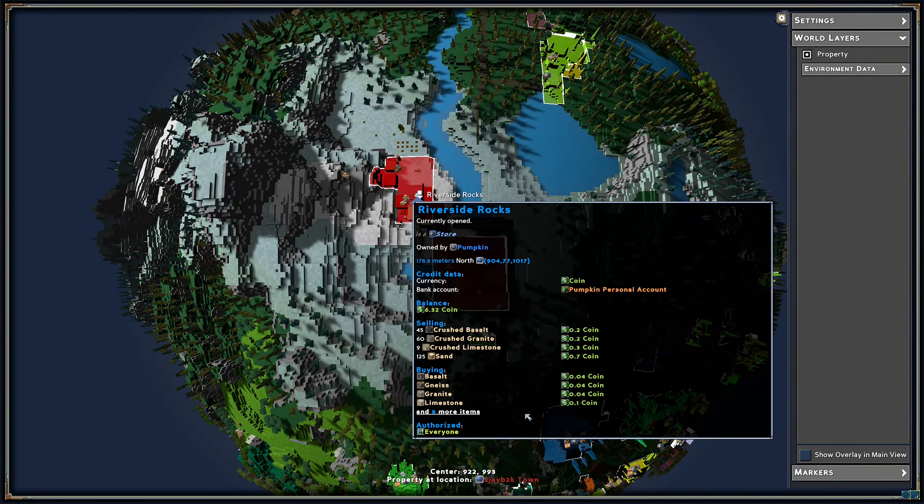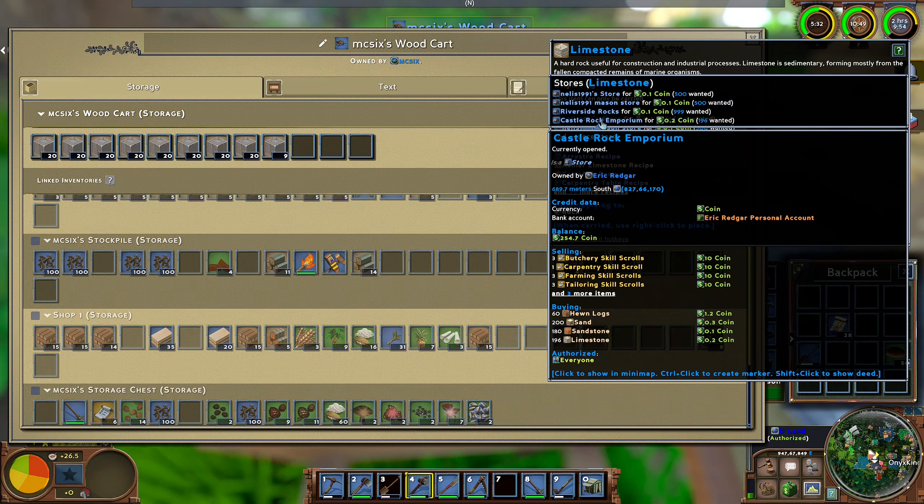My next thing — let's put those up. I think I have to put them on top of the shops so they go to the right place. Riverside Rocks — we can actually find those as well but not at a very high price. Let's take as many as we can; we can always mine a bit more. This one is only for Riverside. Castle Rock — okay, it's too far, I think it's on the other island.